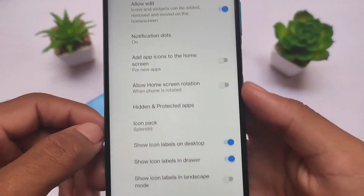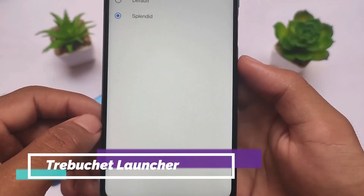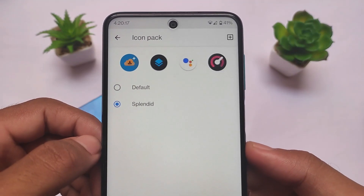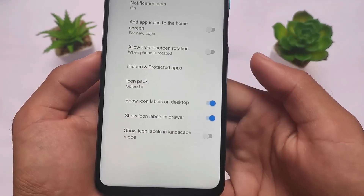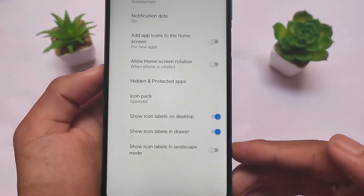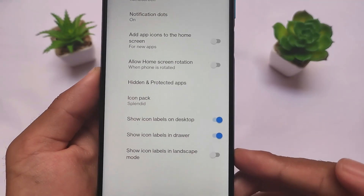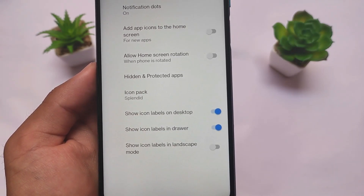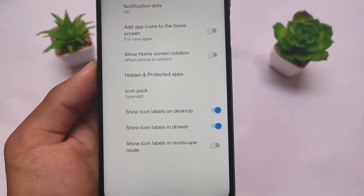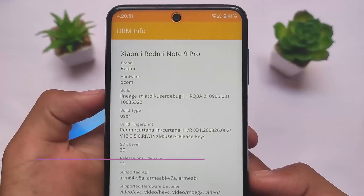Starting with the default launcher — we have the Trebuchet launcher pre-installed, as expected. LineageOS always comes with the Trebuchet launcher. It has some extra options including icon pack support and a hidden and protected apps feature, which means you can use the app locker. Unfortunately, the app locker is not present in the settings, which we'll talk about later. Icon pack support is present here, which is something quite interesting.